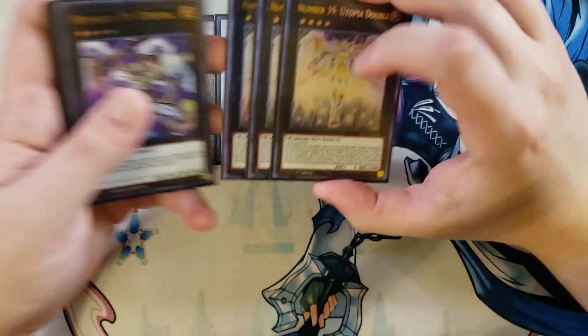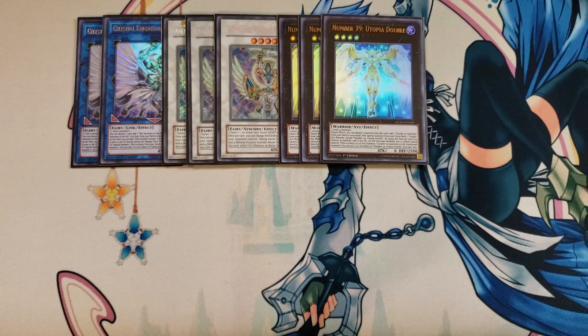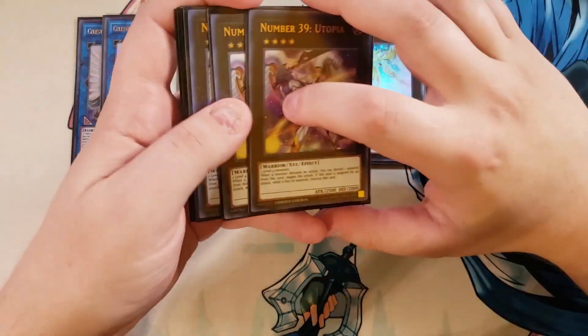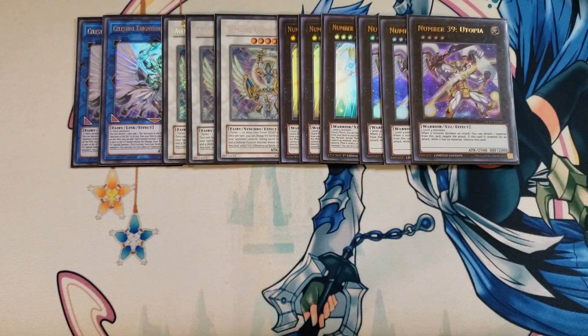We then play three copies of Utopia Double. To use it, you summon Utopia Double, detach a material to add Double or Nothing from deck to hand, then summon one of your three Utopias on top of it. It'll come out at 5,000 attack points, swing at the opponent, detach a material to negate the attack, drop Double or Nothing, and attack into a monster for 10,000 attack points. This gives the opponent a real surprise, and we have so many counter traps to make sure the attack goes through.